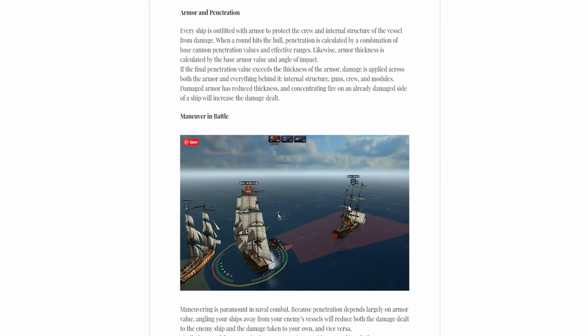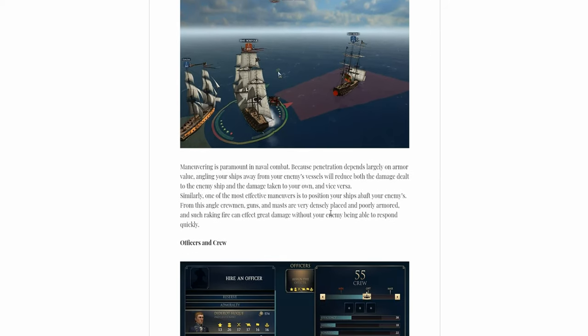Every ship has armor — wooden armor of course. Penetration is a combination of base cannon penetration and effective ranges, so it's basically the Naval Action damage model. Firing on an already damaged side of a ship will increase damage. I don't know if it'll be like Naval Action where if you lose armor on one side you'll start sinking, but we'll find out.